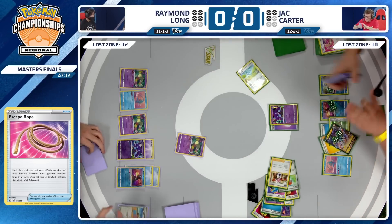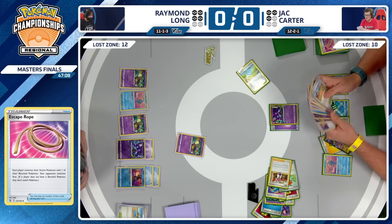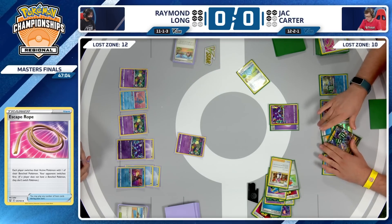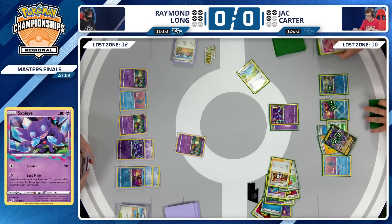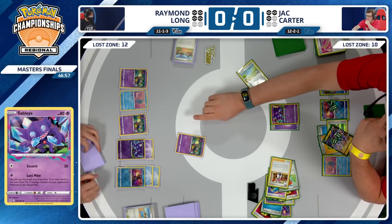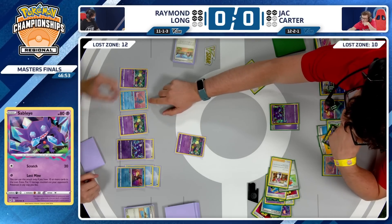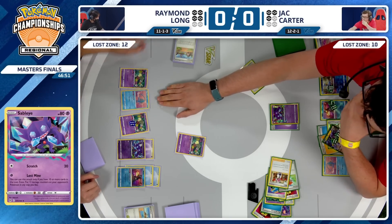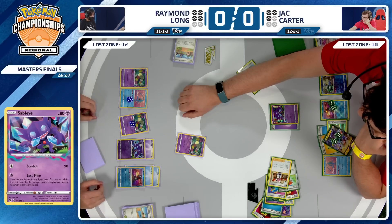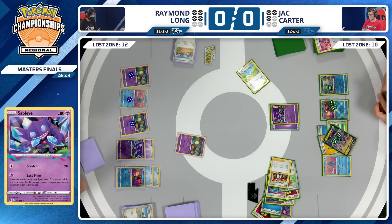Just an escape rope — Raymond switching into that Comfey, and Jack bringing up that Sableye, so crucial to this final game plan for Jack Carter. We're going to see the Lost Mine damage. Where does Jack go with this? Looks like he's spreading the damage out — four onto the Comfey, four onto the Manaphy, four onto the other Comfey. A common spread on these 70 HP Pokemon, putting 4-4-4 so that all of them are pretty unlikely to be Switch Cart healed.